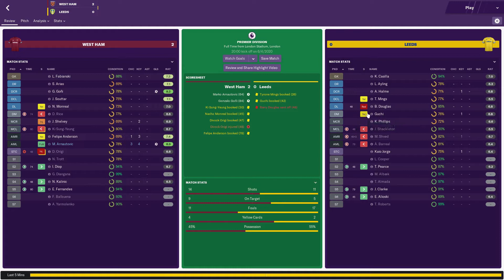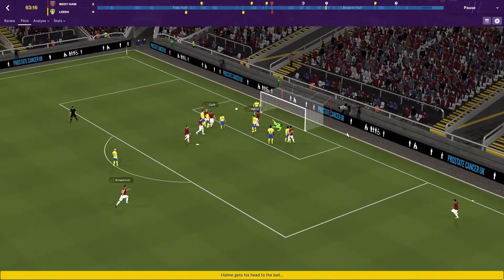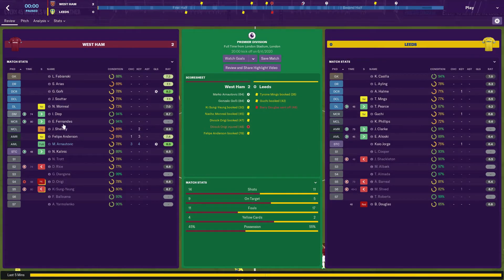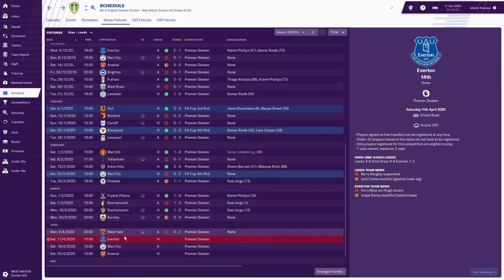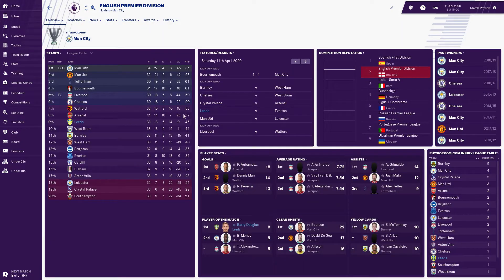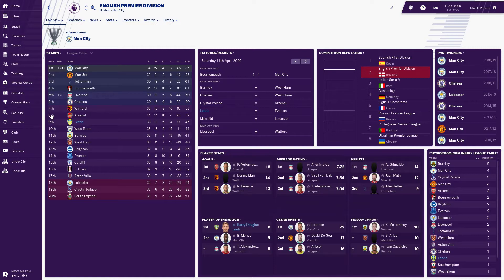Then we played West Ham, which is really strange because we beat them 4-0 earlier in the season. I dropped back to a DM to replicate what we did before, but it just didn't work. We got a red card and it was nil-nil until then. Douglas scored a good finish with a deflection, and Gooney added a header, but the red card really shafted us. That loss completely writes off our chances of European football - we're now 15 points behind with five games left.